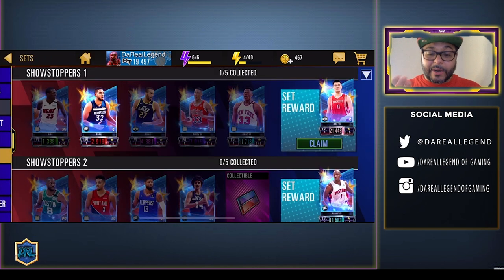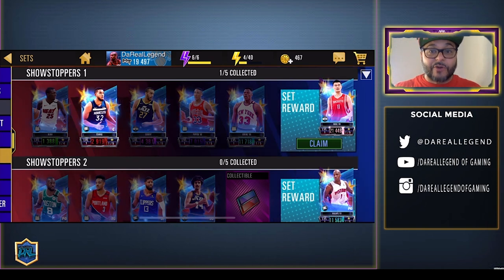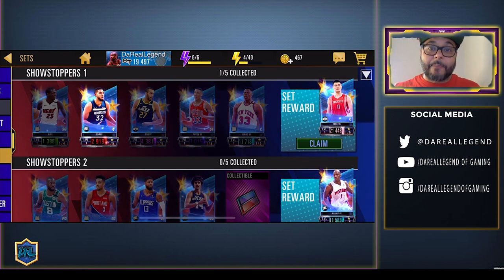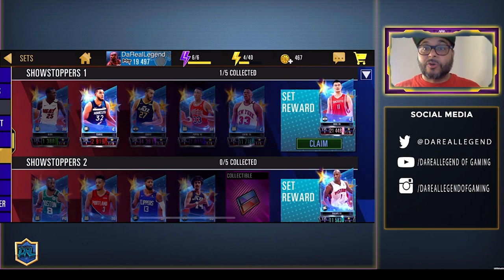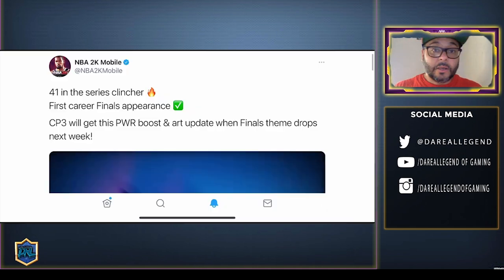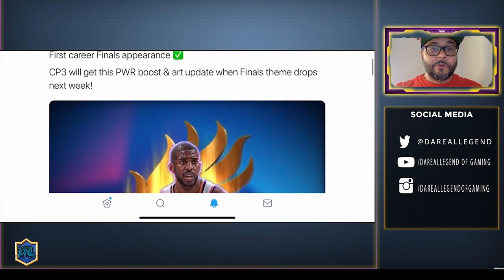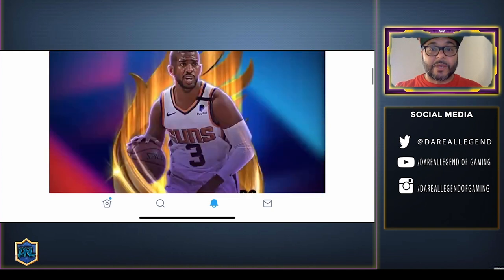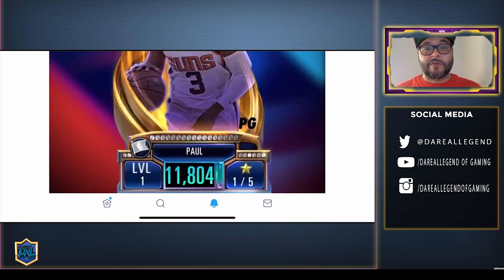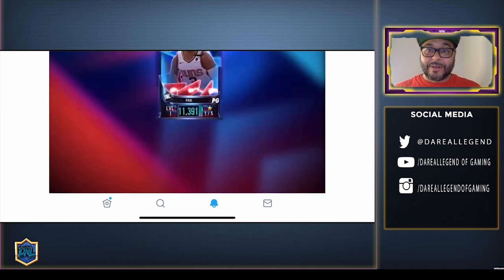We already have Karl-Anthony Towns in the set items, and there are going to be some players dropping from the draft board to help finish the sets. Let me know in the comments what players you got from the Showstoppers pack and what you think about this theme — I think it's really stacked with a lot of great Pink Diamonds. Let me know if you're hyped for the overtime event. We'll also be working on our predictions video for the brand new Finals theme — they already teased a Chris Paul card with sick artwork: number 41 in the series, a Clincher CP3 that will get a power boost and art update when the Finals theme drops next week. Be sure to like, share, and subscribe — catch you in the next one, peace out.